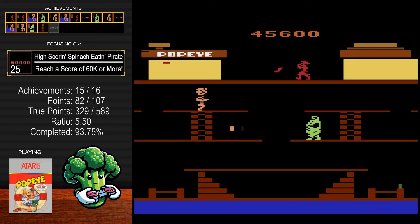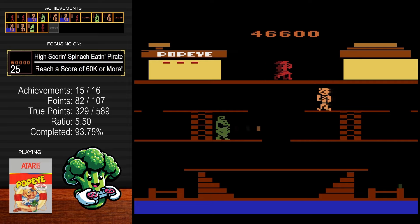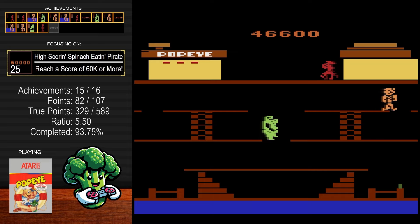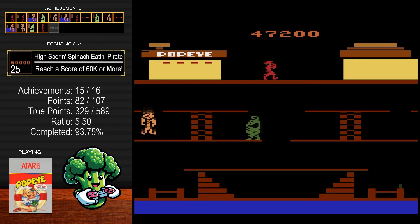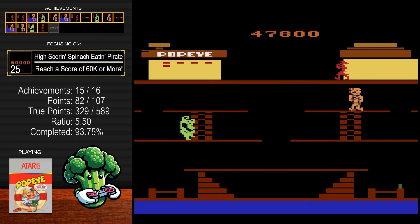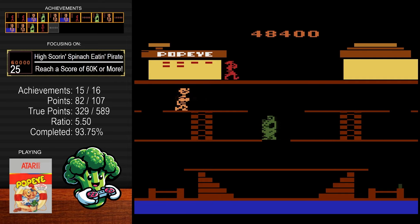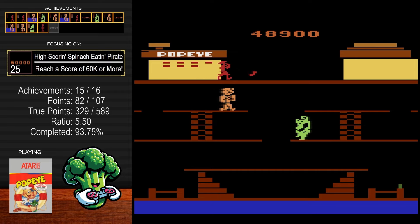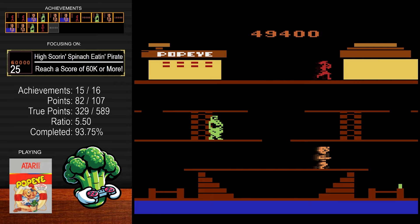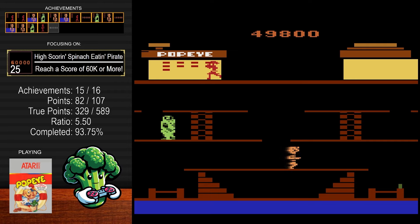Going back and forth like on the first sequence — side to side, letting him come over, going up to the top as she throws to me. As long as you're doing that you should be getting about 500 points per note on this board, plus an additional 100 per bottle. On this level the bottles come super fast, so don't neglect them and try to run off screen — they will hit you in the back. I just go back down and up on the trampoline to confuse Bluto and get out of the way so I can grab the note and go back up again.